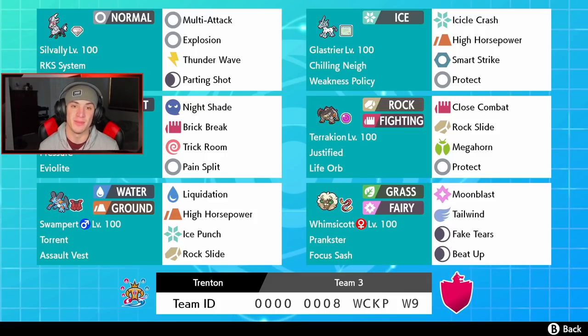Terrakion has the Justified ability with a Life Orb — an absolute beast once it gets set up. We got Close Combat for STAB, Rock Slide for STAB, Megahorn for coverage, and Protect. Below that is Whimsicott, our Tailwind and Beat Up Pokemon — we can boost Terrakion's attack with Beat Up, and we have Moon Blast as a hitting move and Fake Tears to drop special defense.